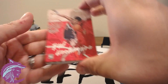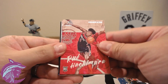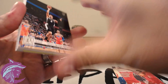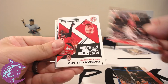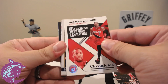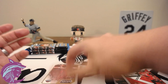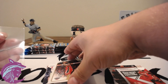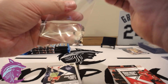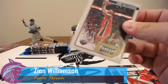Look at that Luminance Rui — look at that action shot, love it. Keldon Johnson, Kendrick Nunn, Dame — got to get back at it, got to beat these Lake Show. Another Zion! I think we've pulled this Zion already, but are you going to say no to too many Zions? No, of course you're not. Zion, Panini Threads — this is my favorite basketball stuff that I've gotten to open, absolutely.